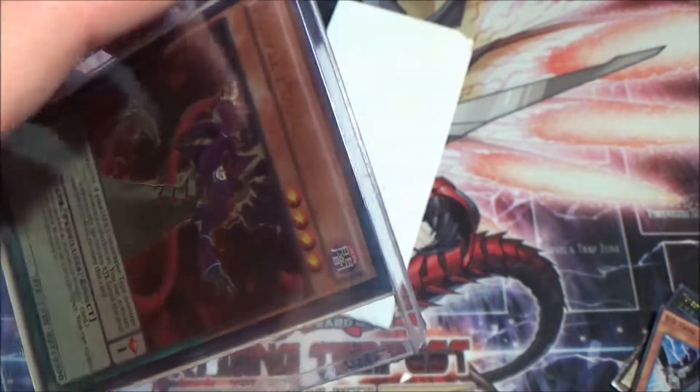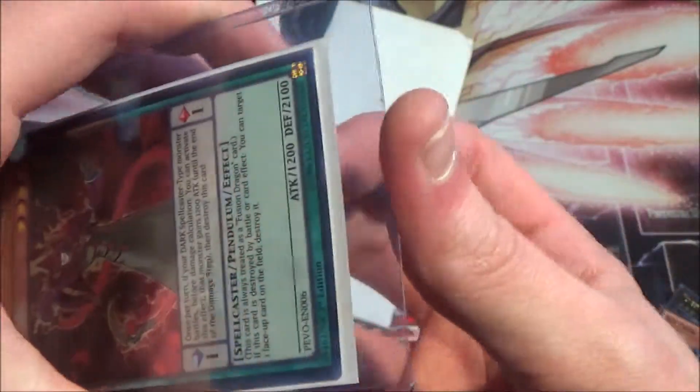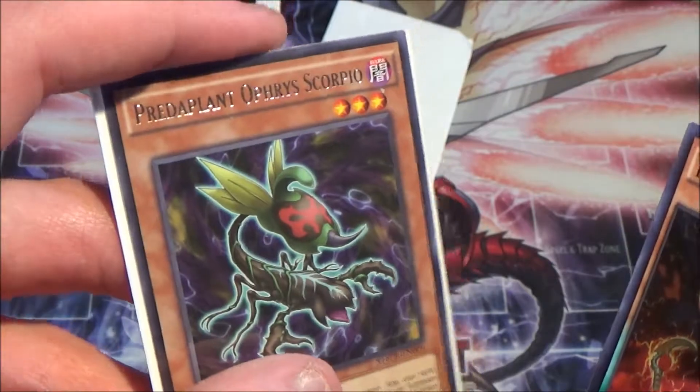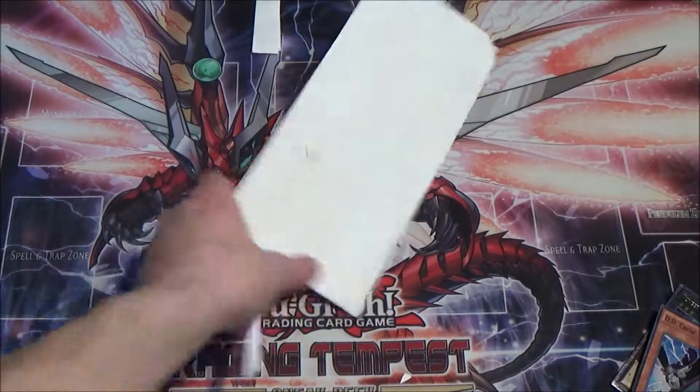This is Purple Poison Magician. I ordered one just because I thought I may actually want to have a third one — I only have two. I only play two in my Pendulum deck, but it's a really good card and I've always maybe thought to play it at three. I know a lot of people play it at three. And then I needed the Predaplant Orphus Scorpio, so that's what I actually ordered, and I got the Purple Poison too.